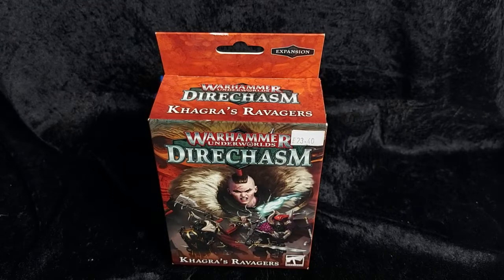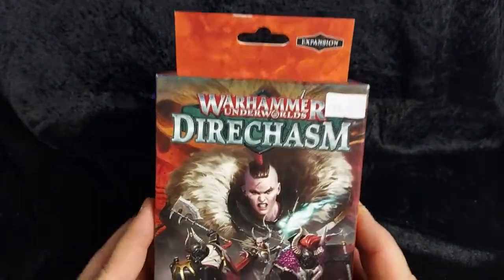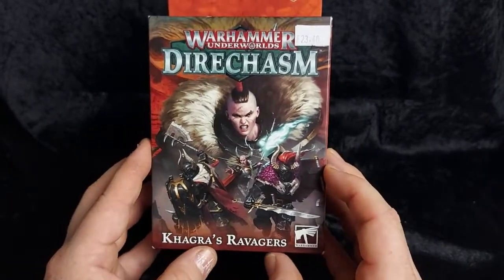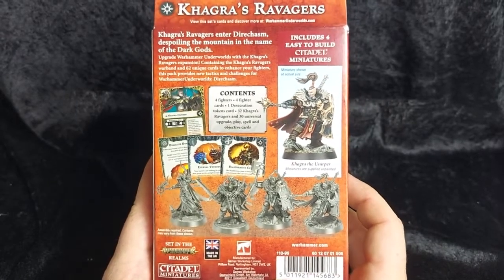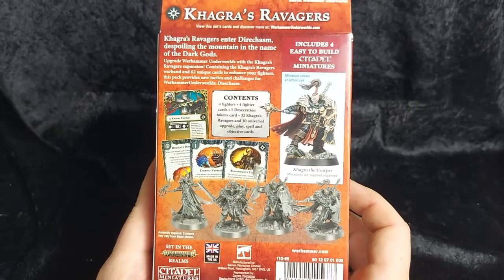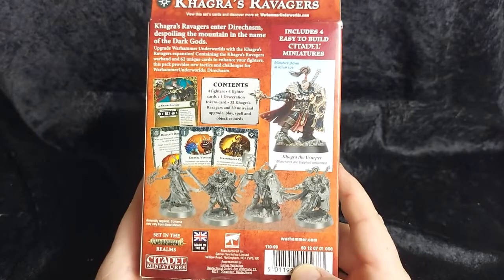Hello everyone and welcome back to another Mad Merlin's unboxing. Today we're going to be taking a look at the Warhammer Underworlds Diachasm Warband Kagra's Ravages, the Warriors of Chaos Warband for the Underworlds game system. This is from the fourth edition of the game, Diachasm.